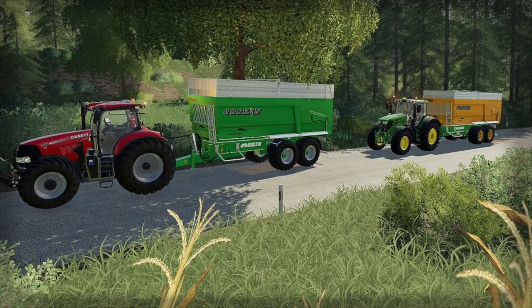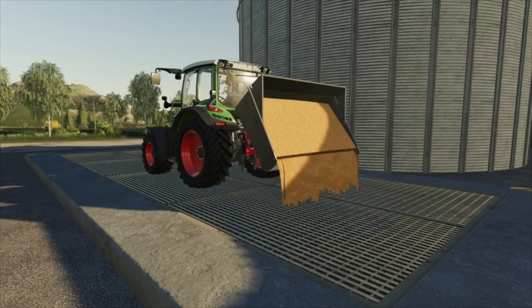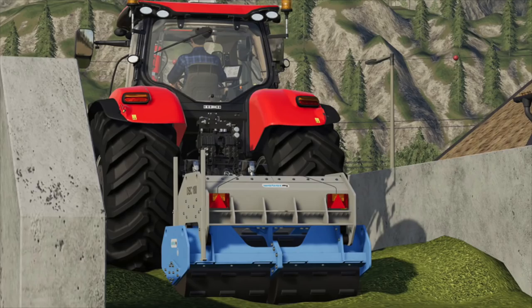We've got the Joskin Transbay 7027 — this is a Black Sheet Modding mod. We also have the Coon DC 301, which is a three-meter subsoiler, and the Coon Satara 3000, a three-meter seeder. We've got the Gorink loader — a small little bin that hooks up to three-point, front or back of your tractor. We have the placeable filling station for seed, solid fertilizer, herbicide, and liquid fertilizer.